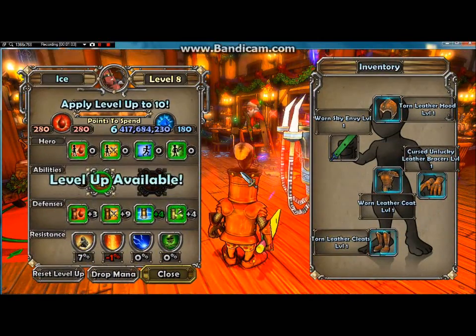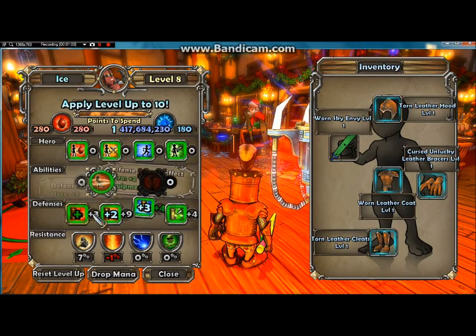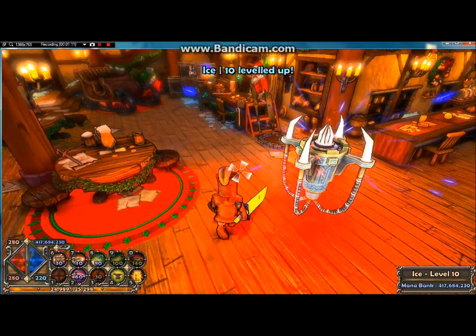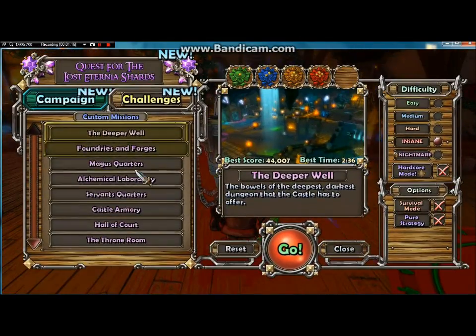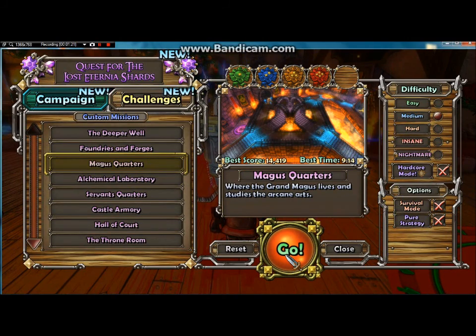And apparently I have two level ups available — that's weird. It's been so long since I did the Let's Play, like four or five days, so I don't really remember where I stopped. But apparently we're level 10 and we are starting the Magus Quarters. Just make sure we don't do insane. That would suck.